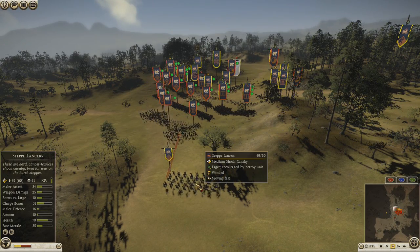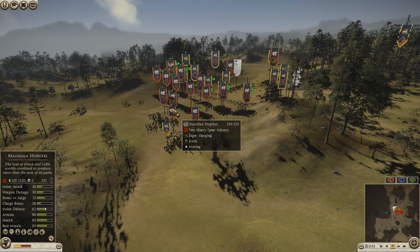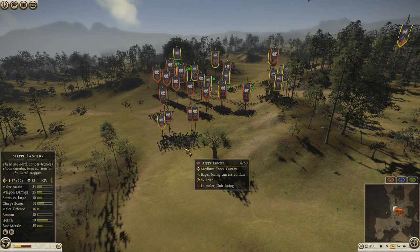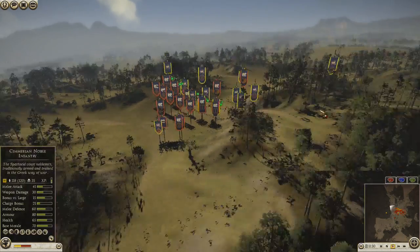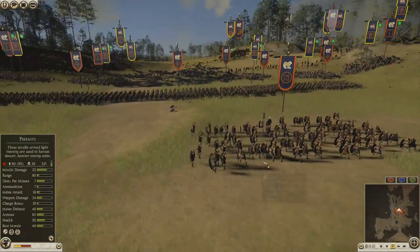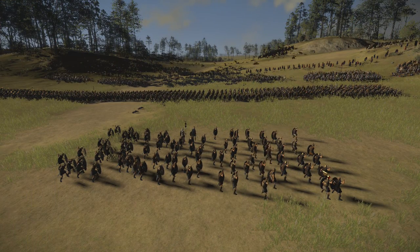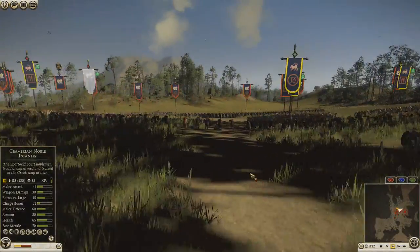I bring my Lancers out here and I'm thinking I'm going to charge in there. No — his General was there and that's a spear unit. He pretty much hacks my Steppe Lancers very quickly. See the numbers drop there — they just go ahead and lose decisively. This is how it looks when you're winning, and this is how it looks when you're losing.